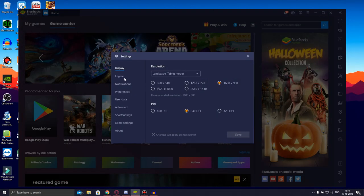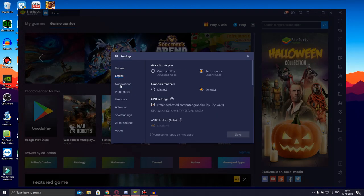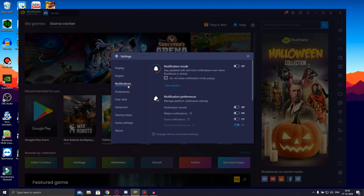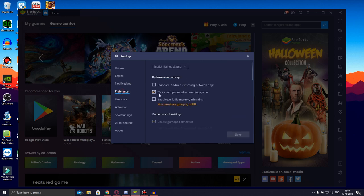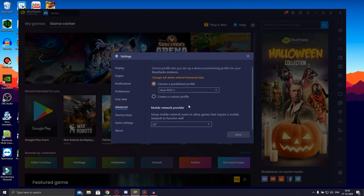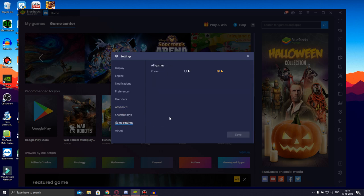All right, so let's see — we have some more settings which we need to check out. Before playing Lords Mobile in BlueStacks, you need to configure some settings. If you are using a GPU, whether it's an NVIDIA or an AMD, you can definitely check that option. For notifications, you can turn them off, and in preferences you can enable closing web pages when running a game so it won't feel laggy. Under user data, if you're experiencing any laggy or cache issues with the game, you can click here to free up some space.